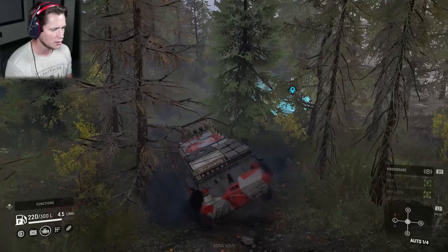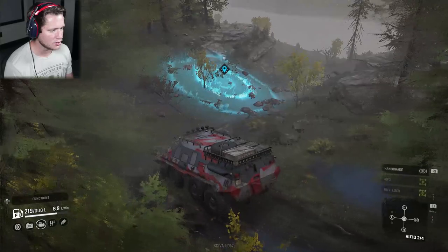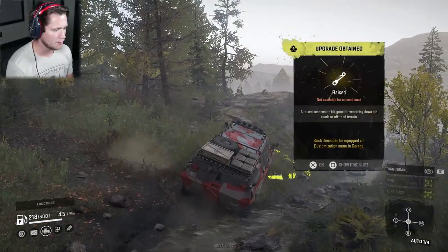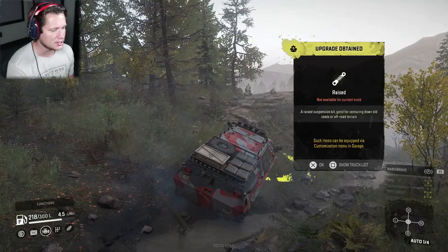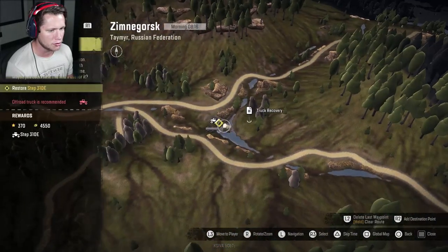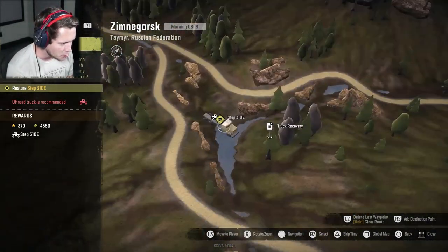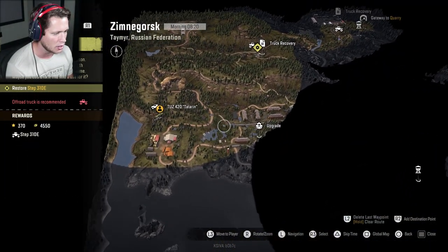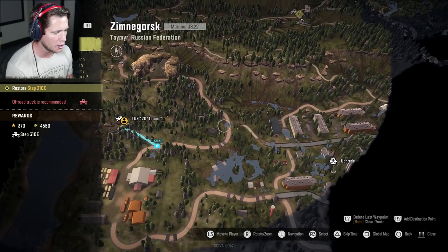Going on through here, looking good. We can split these trees — pushing this off to the left, no big deal. Got a bit of a watery patch but we're good. We grabbed it — it's a raised suspension for the Step 310e. Looking at the map, that's associated with a truck recovery mission right here. That's something we're going to be able to go back and get.